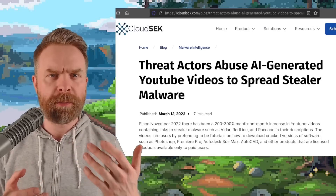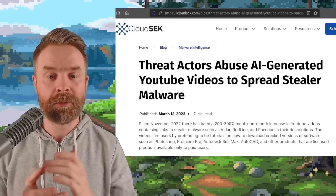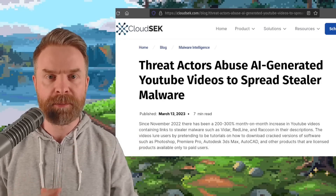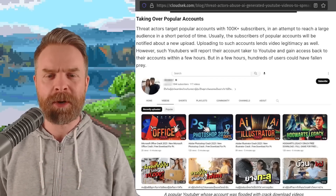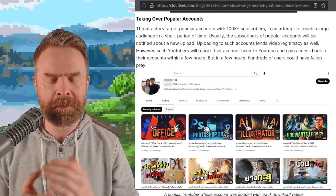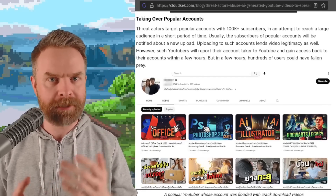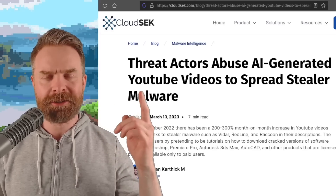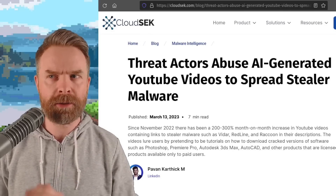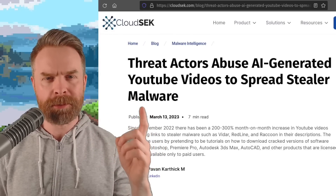Last up, this is more of a PSA: AI-generated YouTube videos spreading malware are on the rise — up 200 to 300 percent month over month. There are a ton of channels popping up, and existing channels being hacked, to put up malicious videos to entice people to click links and download malware. They are often disguised as something like an Office crack, Illustrator crack, or game crack. I'll leave a link to the article in the description. Especially if you're searching YouTube for questionable videos and clicking links — knowledge is power and this is worth knowing.